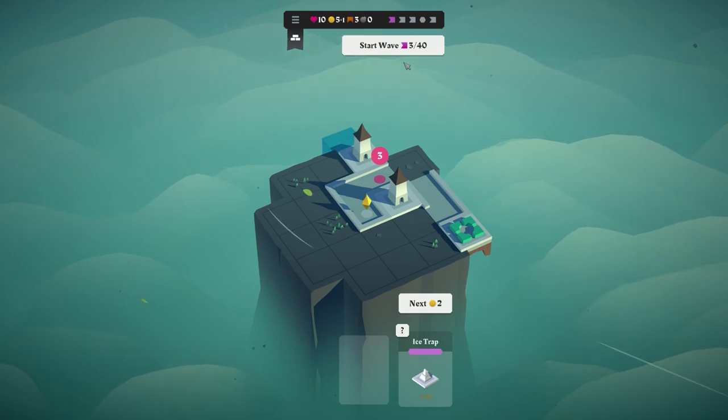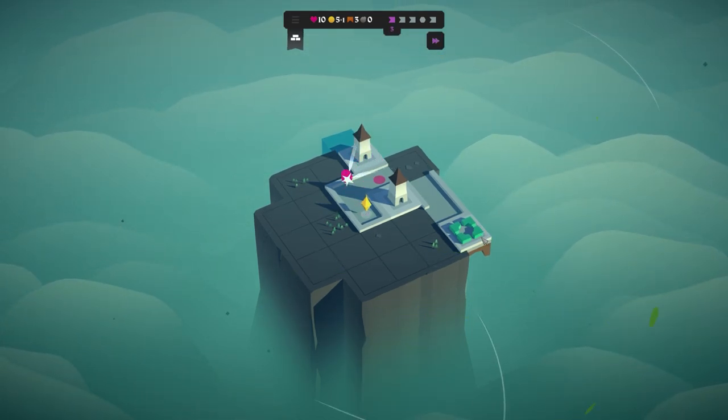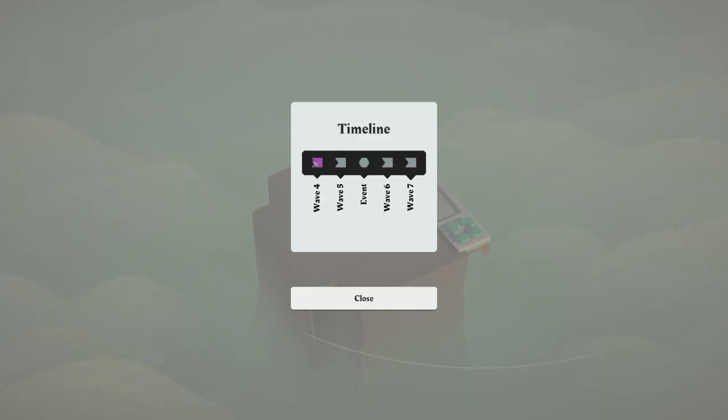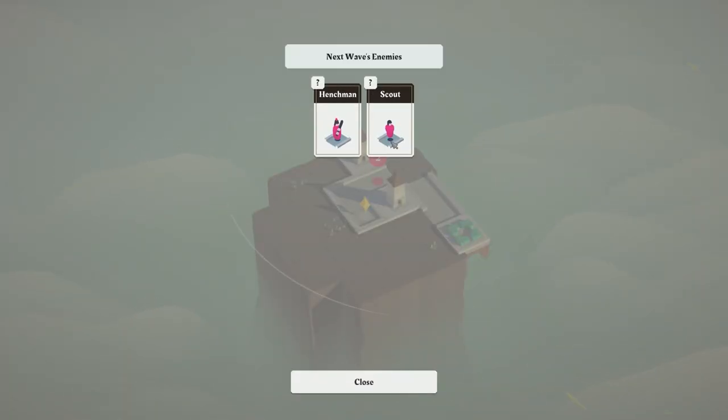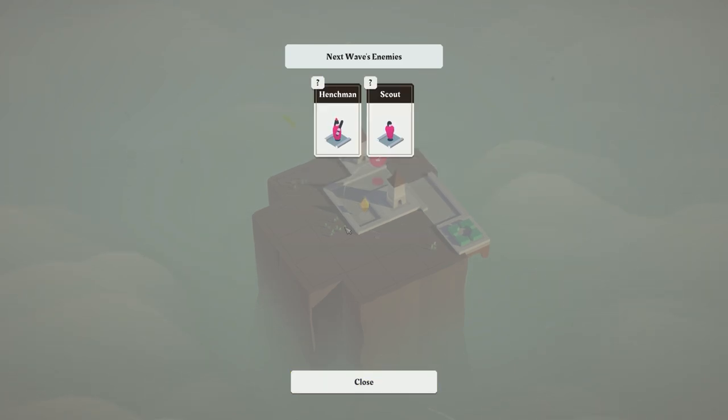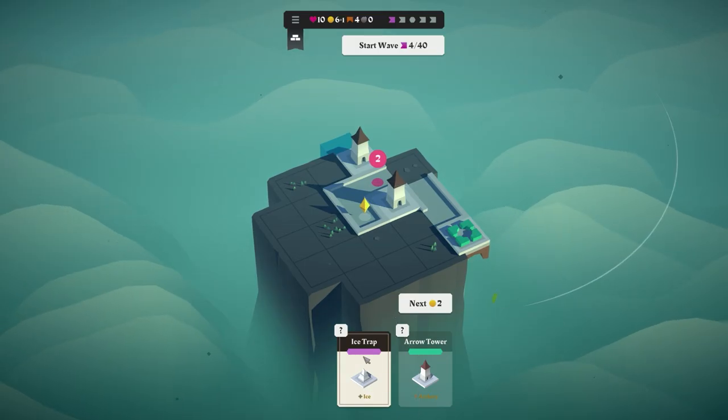We'll place the garden — it's sort of out of the way; I don't want to block this area. Let's start the next wave. You can see your timeline with waves, waves, and then events. You can click on that to see what's coming: scouts which have very low health, but also henchmen with a club on them — so that could be a bit of an issue.